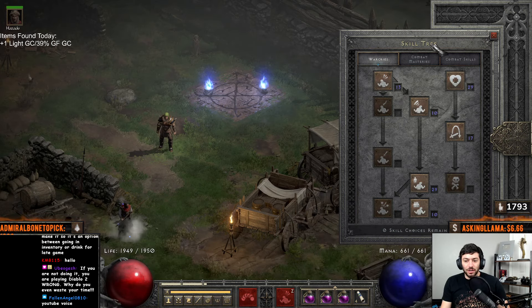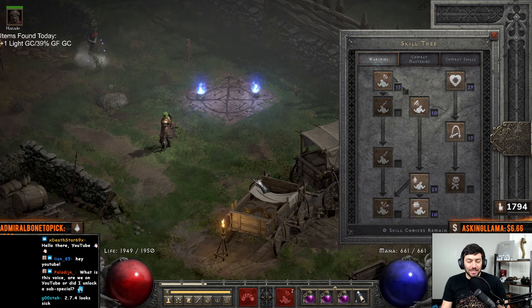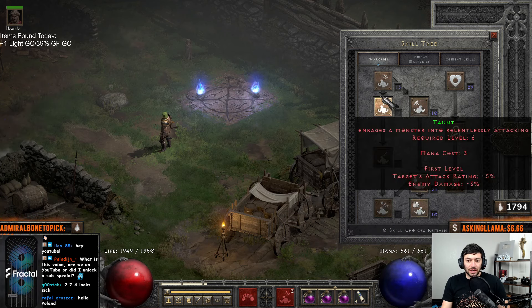Berserk does magic damage, so we're focusing in on that and on our Sword Mastery since we're running dual swords, then just a point to the other ones. I like to have usually a few extra points into Howl — you can push more into Howl if you want. Max Battle Orders, and we've dumped points into Find Potion as that is a synergy for Find Item, to increase our chances there. You can shift this around if you want a little less damage and more points into Find Item, or more into Howl. Even less Battle Orders is viable — take a few points out of BO and spread those around.